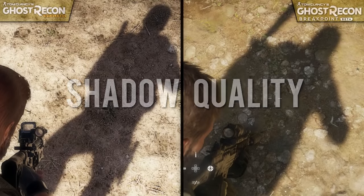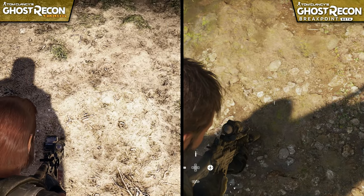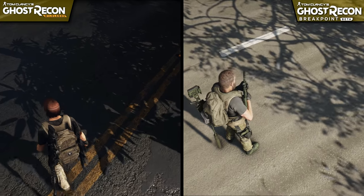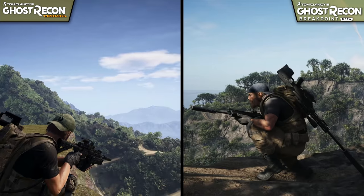Shadows, on the other hand, do seem to have been improved a little bit. While the player shadows exhibit the same soft edges with a light shimmering effect when viewed up close, the environmental shadows seem to be handled better, with softer edges to things like tree leaves and branches, and an increased maximum shadow render distance.